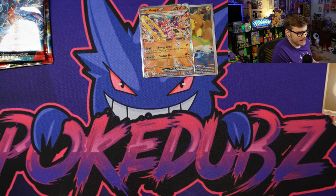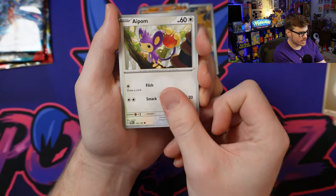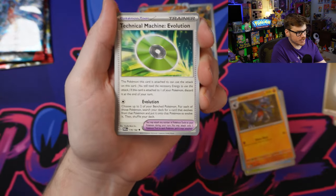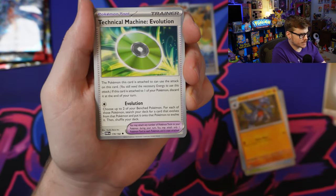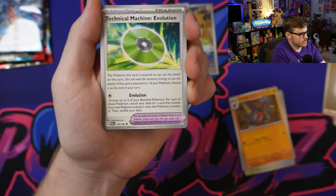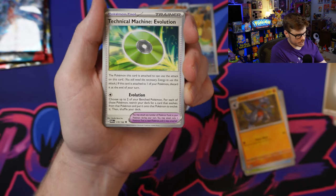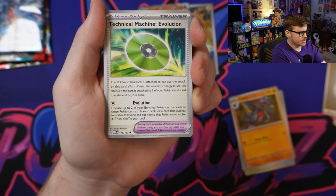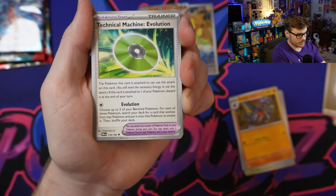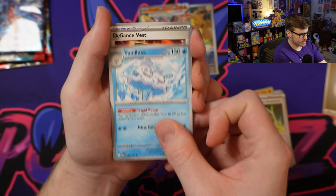Moving along - got Pan Sage, Mantine, Gabite, and the Technical Machine Evolution. This one is actually pretty good. The Pokemon this card is attached to can use the attack on this card, and it requires the necessary energy - for this one it's one colorless energy. You have to use it the turn that you attach it. The attack lets you choose up to two of your benched Pokemon and search your deck for a card that evolves from each of those Pokemon and put it onto them to evolve. Really good - I've seen it played in Gardevoir to get your Kirlia out turn one if you're going second.